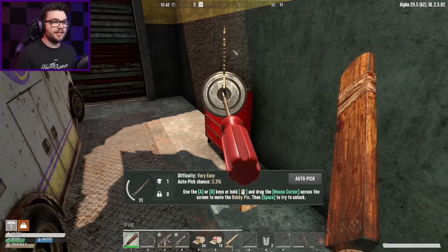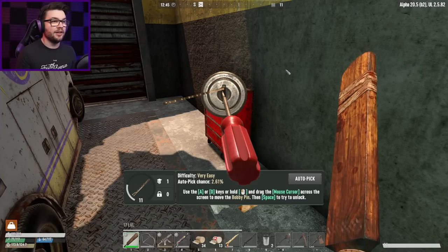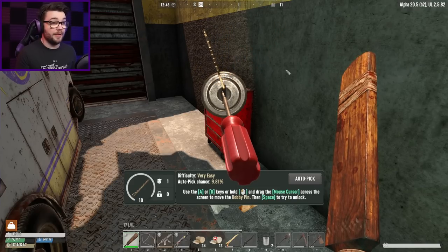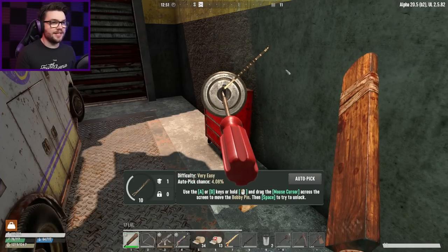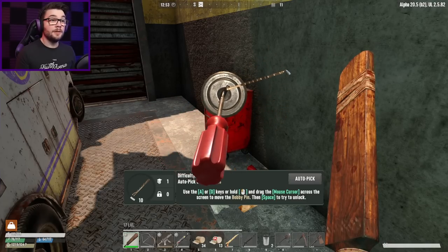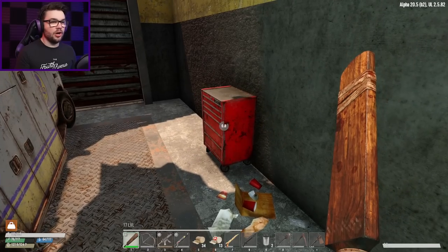Got a couple of lockpicks. Now — this was the tip from the comments — I don't have to click and drag it anymore because I was having serious issues with that. I can just use the A and D keys to move it around. That's got to be so much better, so much more efficient. Still going to struggle to find a spot though — it's also why Arlene wouldn't come home with me. There it is. Ooh, so close — a little nudge. Gone the wrong way. Tickle back the other way — surely. There we go, nice.